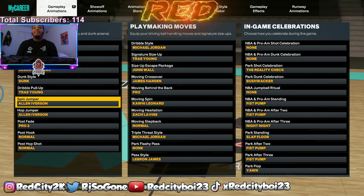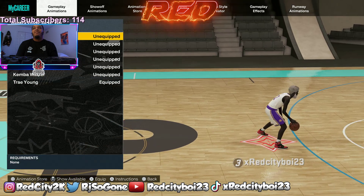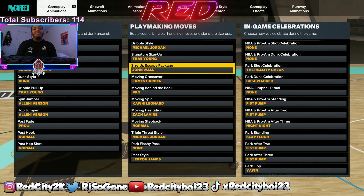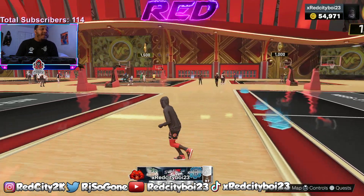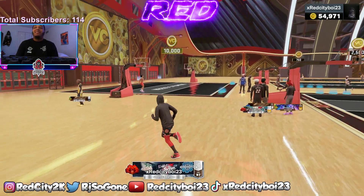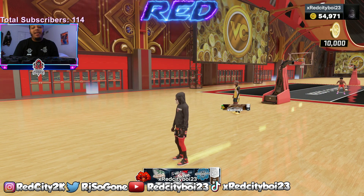That's basically it. Go through the size ups, go through everything, and just play with everything. See what works best for you — what I like might not be for you. But those are the best sigs right now. Go through all of them, switch it around, see what you like, and go from there.